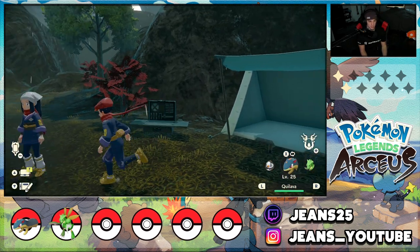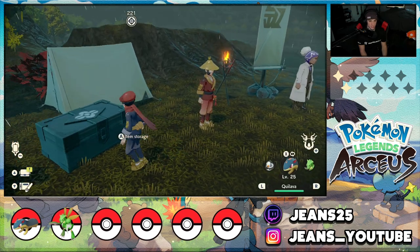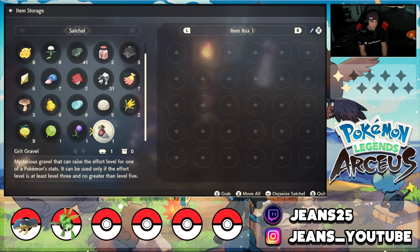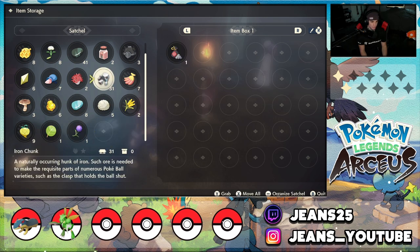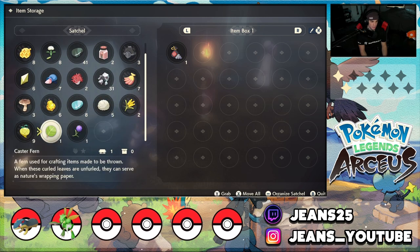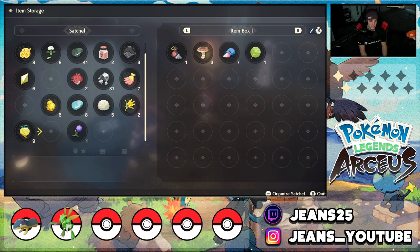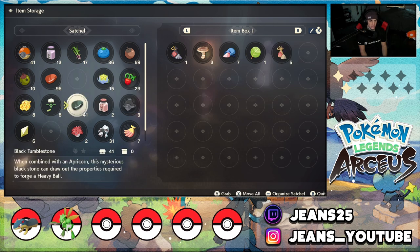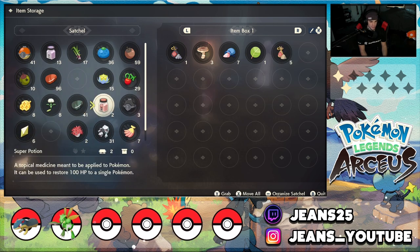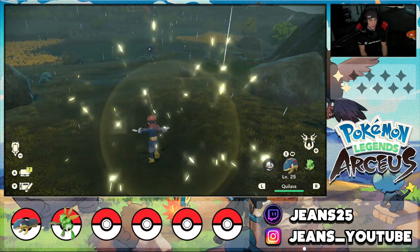Let me rest up and head straight to the ruins. Is there a chest I can store items in? Yes, there's an item box right here. I'll put away grit gravel, springing mushrooms, stardust, and move some of these materials I don't really need in my satchel. I'll move the heavy balls too since I'm not using them. Now I have extra space.